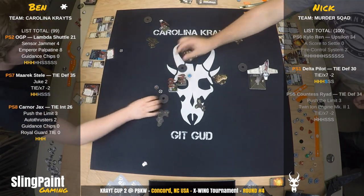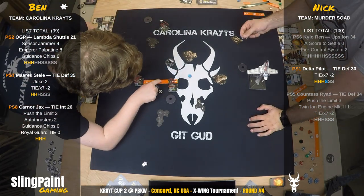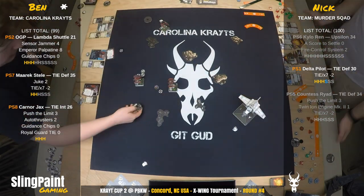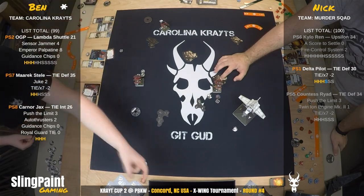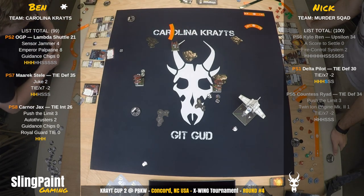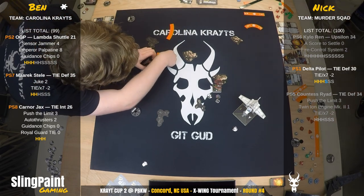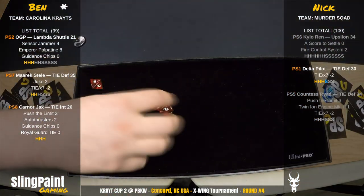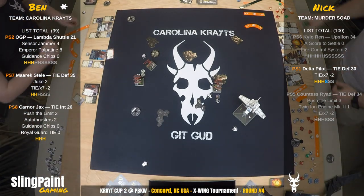Delta gets evade for TIE X7. Karna Jax boosts around that debris, pushes to limit, focuses. Jax at range 3 — Palp used, two evades, one shield on Delta. Delta's down to one shield left. Karna Jax is definitely getting into position. Merrick Steele — can he do a 4K? Delta does the 4K. Shuttle does a two bank and hits the rock — rolls for the rock, nothing. Karna Jax does a two bank then barrel roll then boost — into range one, so Delta can't use evade or focus action. Jax shoots at range one — Palp for a crit. Hit-crit. Shaken Pilot. That was huge.